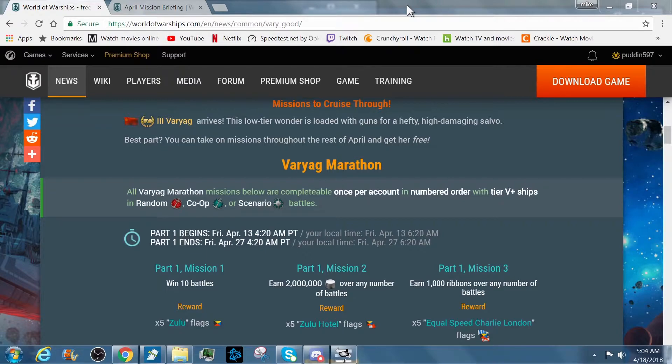Hi guys, Putting here with the NAEU weekly missions. Before we get on to that, we have the Varyag Marathon missions. All these missions are earned once per account, must be done in order, and are for tier five and higher ships. You can complete these in random, co-op, or scenario battles. Part one begins on the 13th, which has already passed, and ends on the 27th of April, so if you haven't started, you still have plenty of time to complete part one.